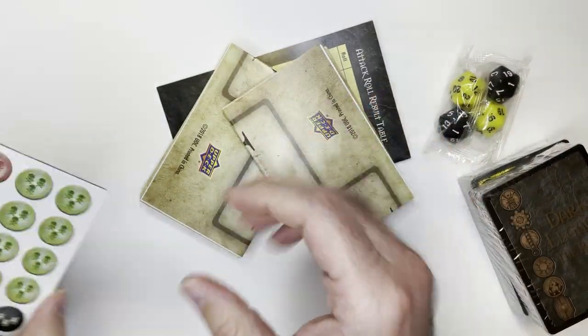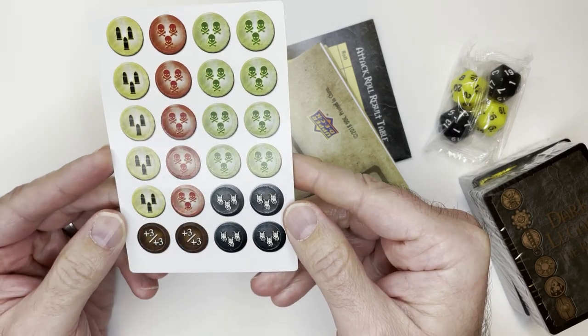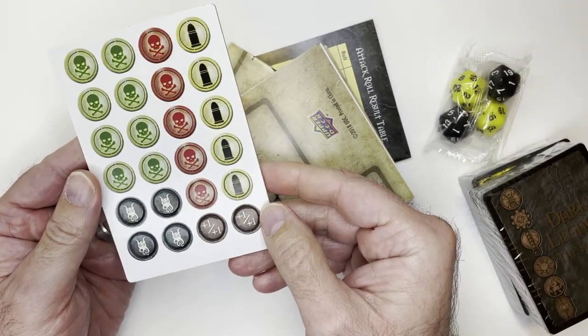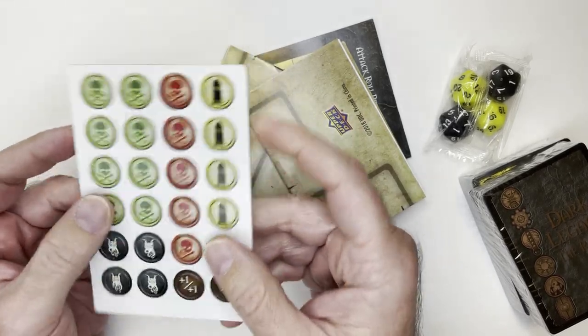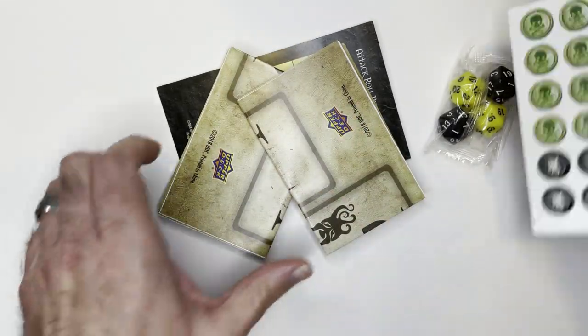We have a sheet of tokens with some skulls, some bullets, and some squiggly Cthulhu-looking things, plus-three markers, a single bullet on the back, and a bigger skull. I think they're poison tokens — that was mentioned in the game.